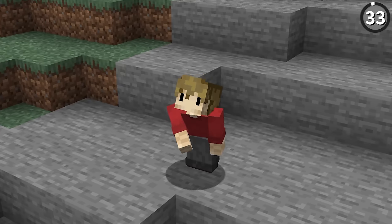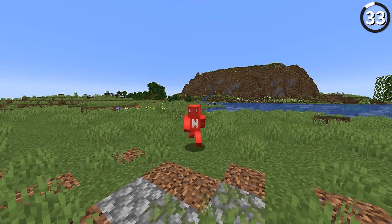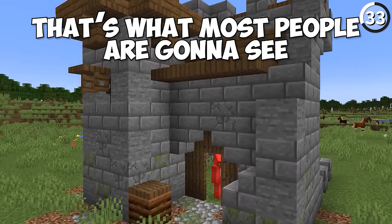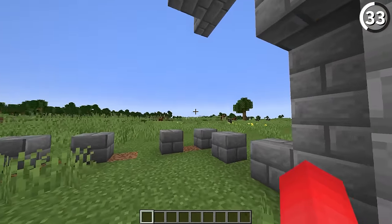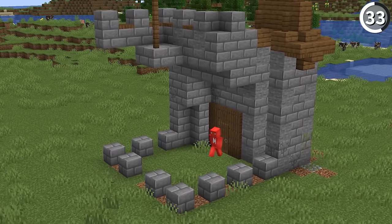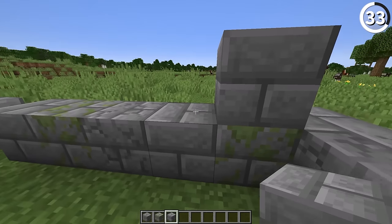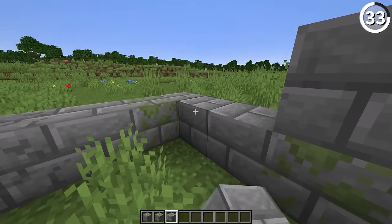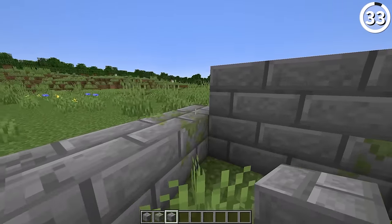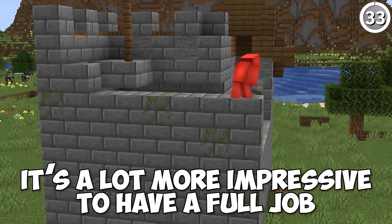This is a building sin that even great builders are guilty of. While it's easy to get excited about building up the beautiful front of your building — since that's what most people are going to see — it's when you neglect the back of the build and leave it unfinished that you start to get into a problem. In survival mode, it's easy to run out of materials to finish the job, but if you're only going to do half the job anyway, you should shrink down the scope of the build to half the size and do the whole thing. It's a lot more impressive to have a full job.